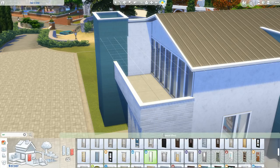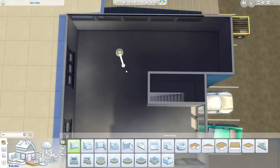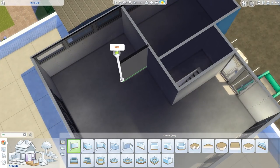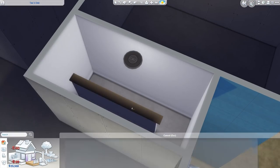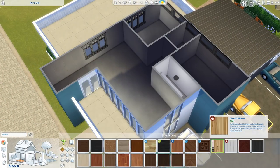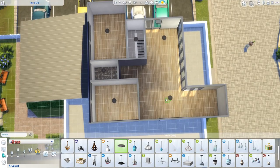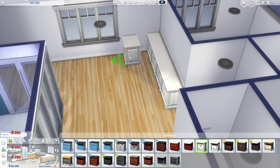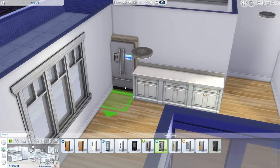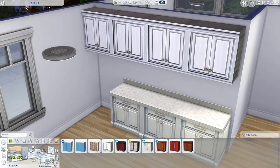Now we're onto the apartment at the top - so this is basically a house build. I'm building a two-bedroom apartment, but one of the bedrooms I actually convert into an office. You could change it into a second bedroom if you want. We have a really nice spacious apartment, and we have a kind of weird stairwell where the stairs wrap around and go back in on themselves - I wanted to leave that wall free for a couch. I love that new wooden flooring that came in Cats and Dogs - in any color it is super, super nice.